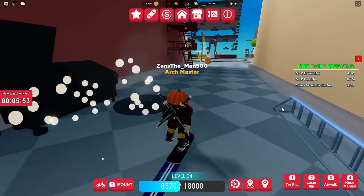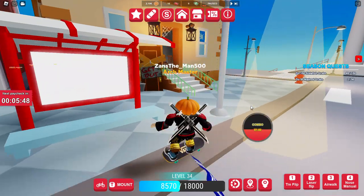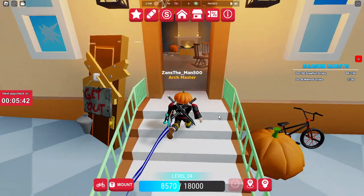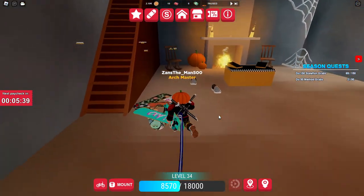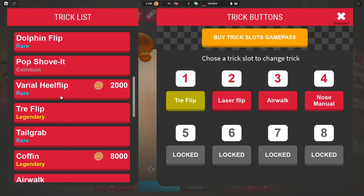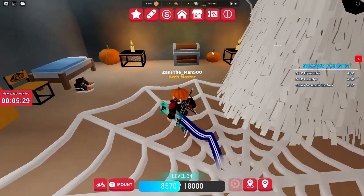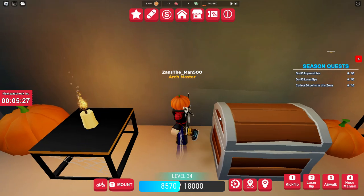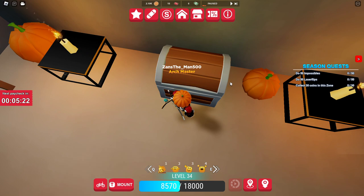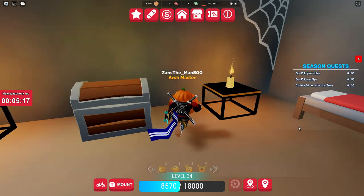You gotta find the spooky house right here — it's got this sign, the door's open. Go to the top floor, equip your kickflip — that'll be important. Go over to the chest and then kickflip it and it should open. I've already done it so it doesn't open and the quest isn't showing.